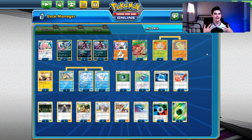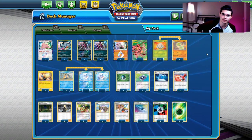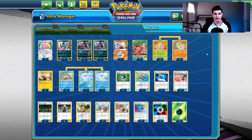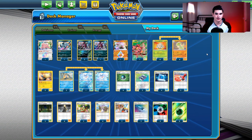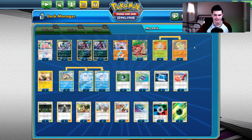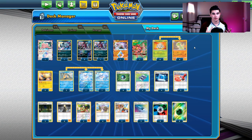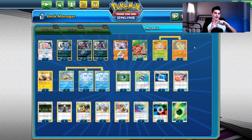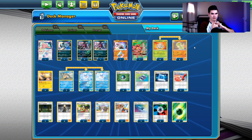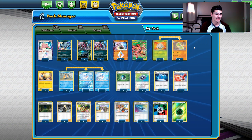The reason Breloom isn't higher is because it's not doing anything outright powerful. If a big Water deck like Blastoise or Psyduck Slowpoke shows up, you don't really have an answer outside of Buzzwole Pheromosa. But if the meta is Reshizard, Picarom, Darkbox, and Malamar as predicted, you're going to do great. That's why this deck is super powerful and comes in at number 9.